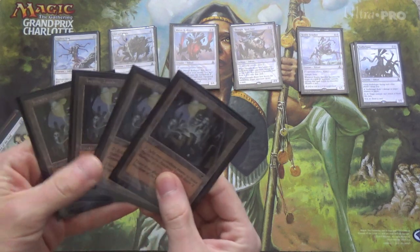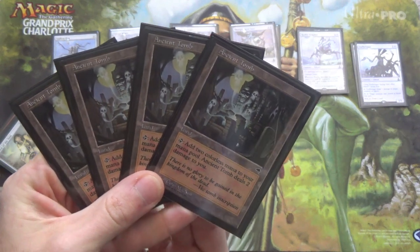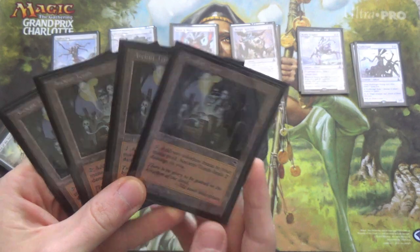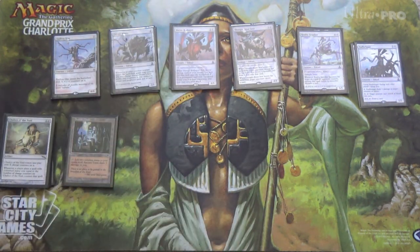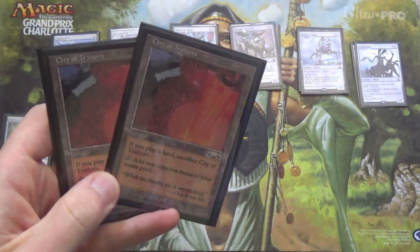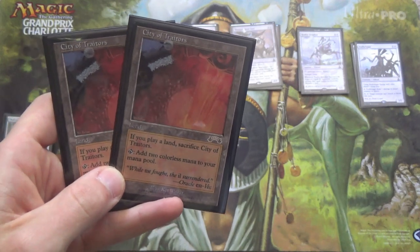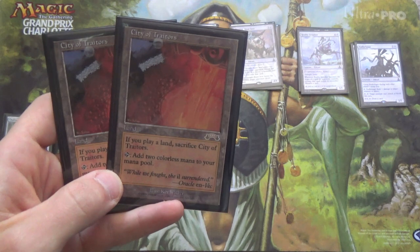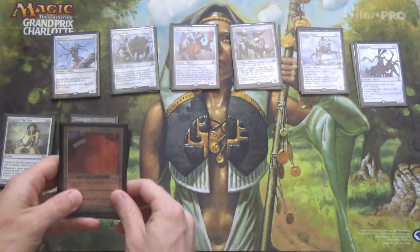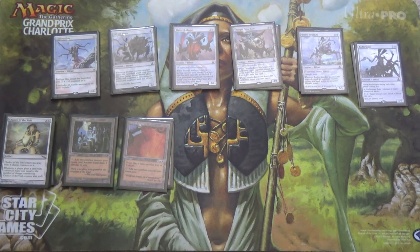Now for the lands. We start off with four Ancient Tomb — tap it for 2 colorless, it deals us 2 damage, but we don't care. If you're getting a Chalice on 1, you probably don't care. Then we have two City of Traitors. This is a little awkward — when you play a land, you have to sacrifice it. So if it's your first land you'll have a bad time sometimes, but it makes 2 colorless mana. And sometimes you just absolutely have to have the Chalice on 1 and you go for it.